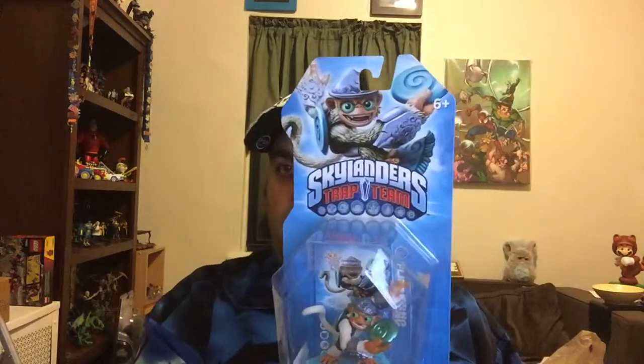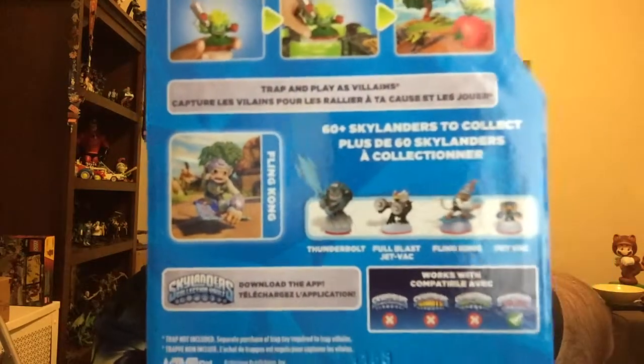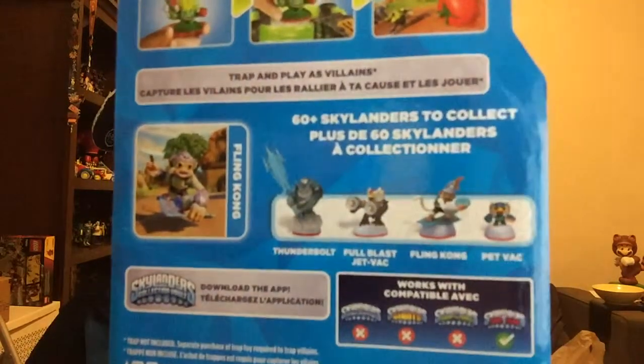That is Trap Team. The back of the box visually tells the story — you take the toy, put it on a base, it becomes a thing in-game. It says 60 Skylanders to collect — so 60 new ones in this fourth edition. It gives you a little roster of the Air Elementals: that giant buddy with the sword is our Air Trap Master, and then some of the newer core Skylanders for Air. We'll be doing unboxings, including that big Trap Master. It also mentions the collection app where you can track all your collected Skylanders.